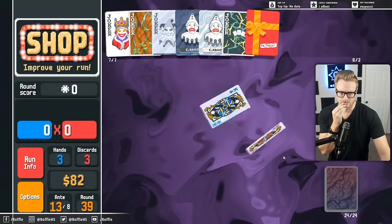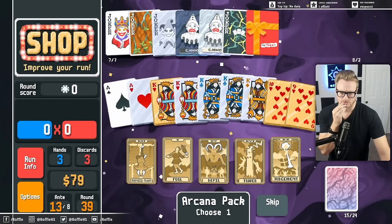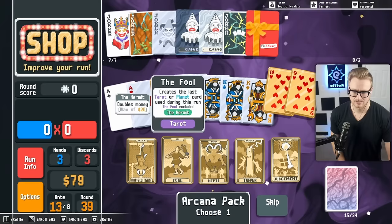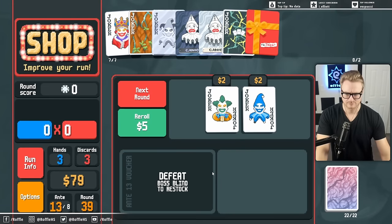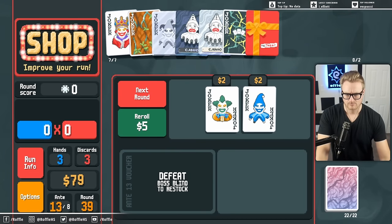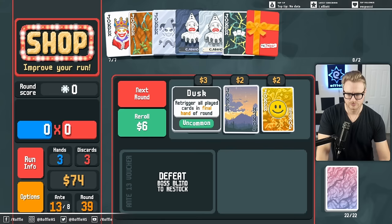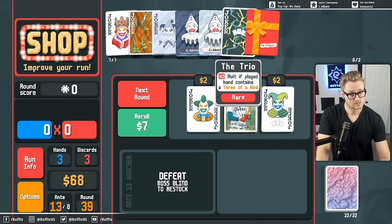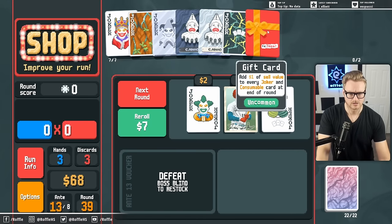I think we want some money. They're not face cards, but still probably good to pare down our deck a little bit. Roll. Trigger all played cards. Snow. Uncommon, uncommon, rare, uncommon. Probably good short term.